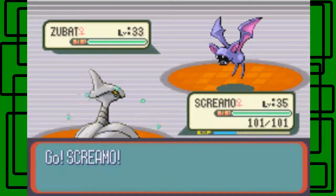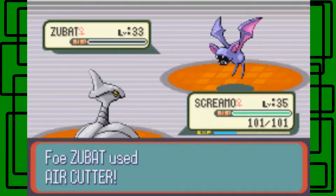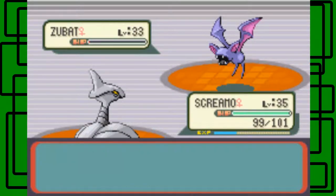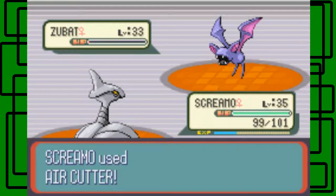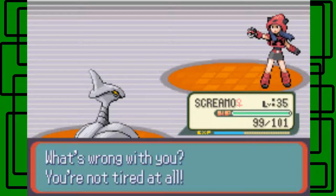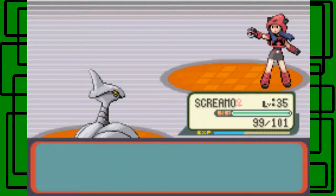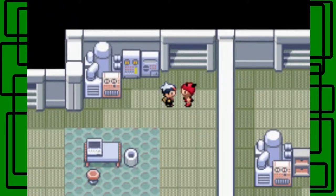She has a Zubat, female, level 33. Let's go for Air Cutter on this thing. It hits and puts it in the red. She uses Air Cutter too - but it only did 2 HP on Skarmory. Our Air Cutter knocks it out. That's all she had on her team. You're my second trainer battled through this hideout. Thanks for the 1,320 Poké Dollars.